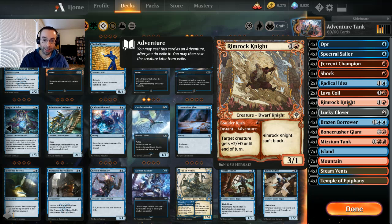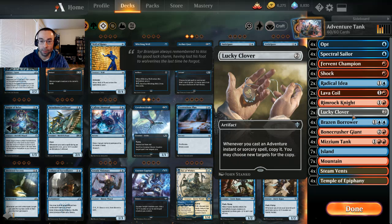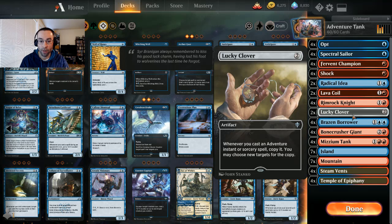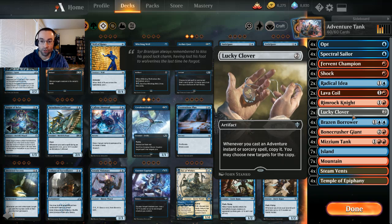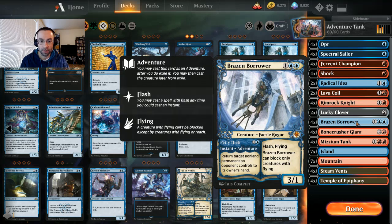We can make our Fervent Champion a three-one first striker for just one red mana, then play it down as a three-one that cannot block for two. Fervent Champion and Rimrock Knight both attack, and Rimrock Knight gets the power boost to become a four-one attacker — pretty decent. A couple Lucky Clovers to leverage some of the adventure spells and get extra value. We're not all-in on the adventure theme, but it can come in handy and is easy to sideboard out.